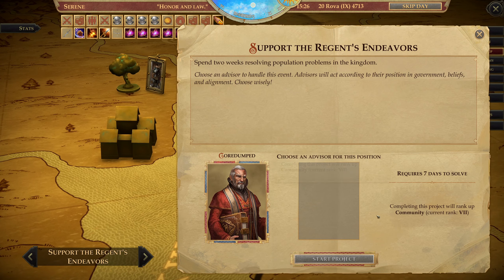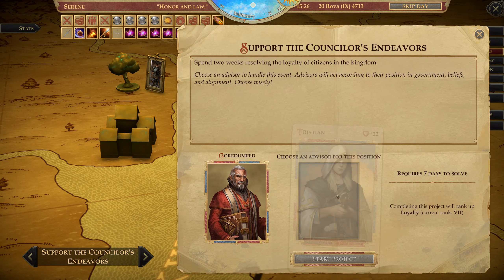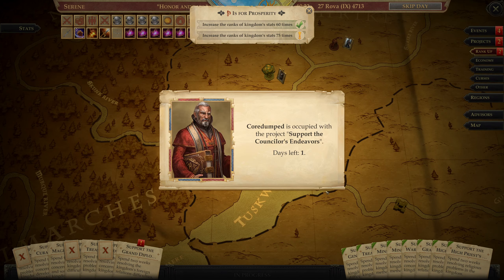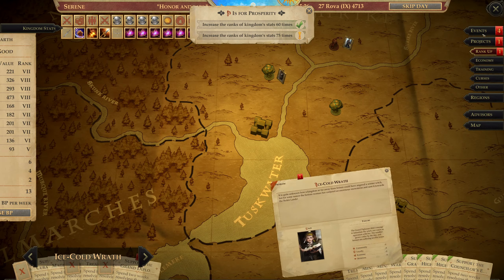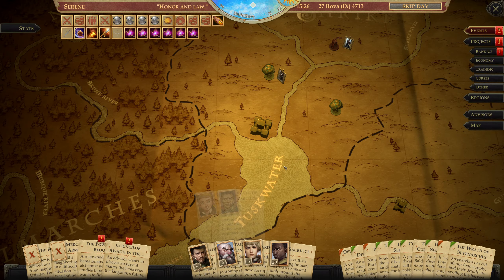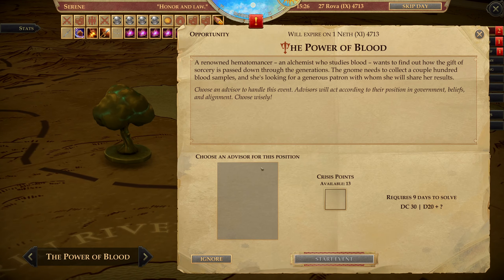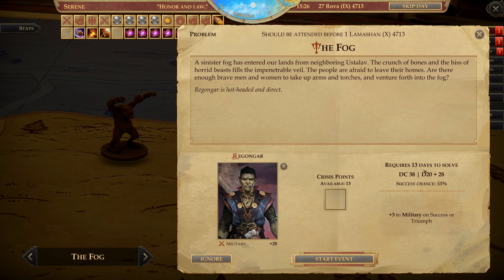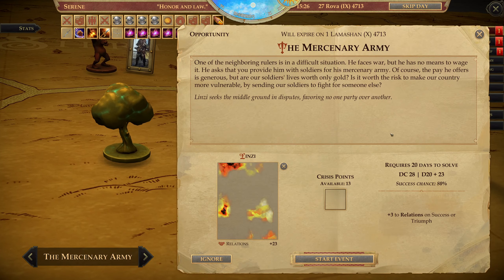Let me check again — rank 7 is community. I want Loyalty. I'm afraid that this particular event, if we cannot resolve it, it's going to keep on bringing me negative stats. So I'm going to try and increase my chances a little bit. The mercenary army — you can take care of it. Everybody has a job to do.